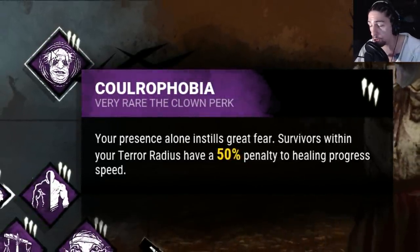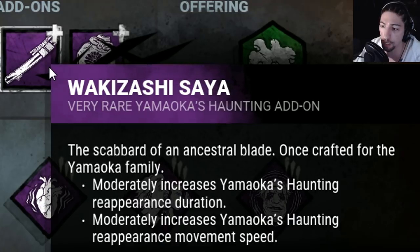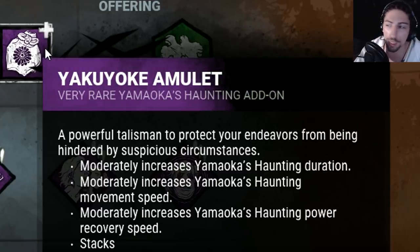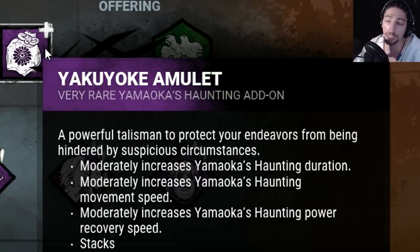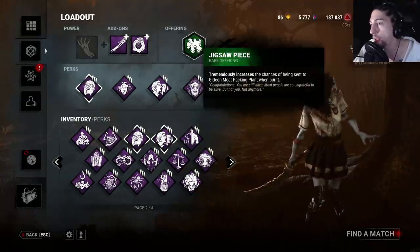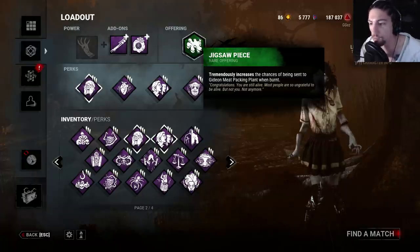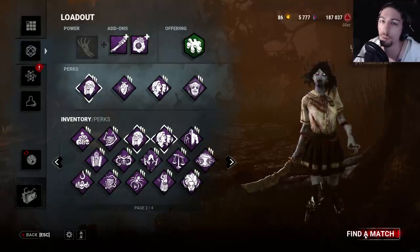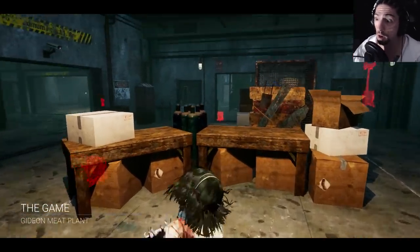This is why I have Distressing for those two perks. For add-ons, we got the Wakazashi Saiya, which moderately increases haunting reappearance duration and reappearance movement speed. And then the Yakuyoki Amulet, which increases haunting duration, movement speed, and power recovery moderately — making this a very deadly build for going around smacking people and using my ability as much as I can. For the offering we got Jigsaw Piece, the smallest map, which allows my terror radius to do its work for my three perks. Let's go in and piss off some survivors.